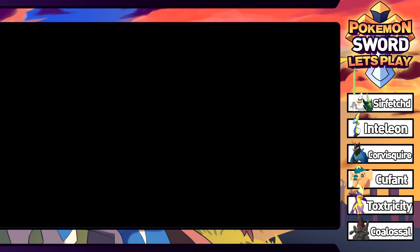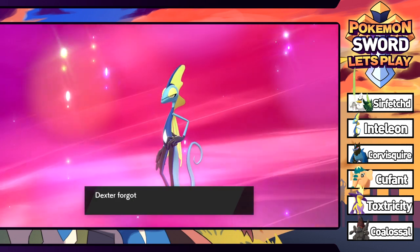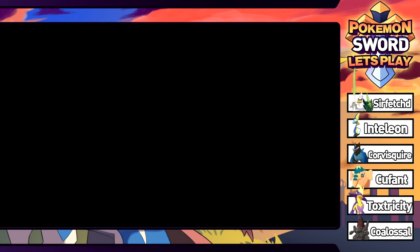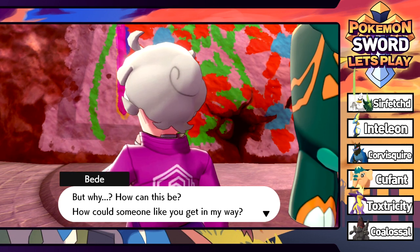We'll get rid of Water Pulse since Water Pledge is better, and now we're just upgrading our water options. Snipe Shot is useful in double battles where a Pokemon like Gastrodon with Storm Drain would normally redirect water moves - with Snipe Shot you can still hit your chosen target.